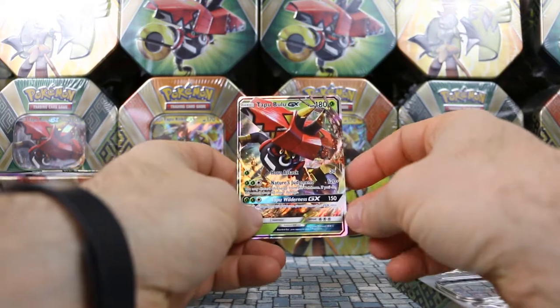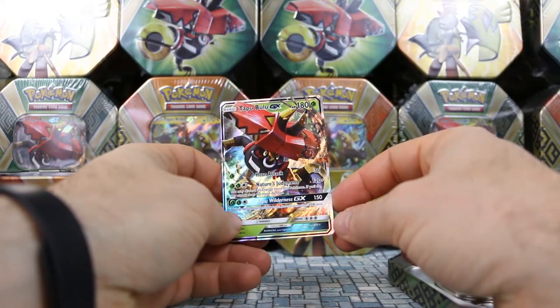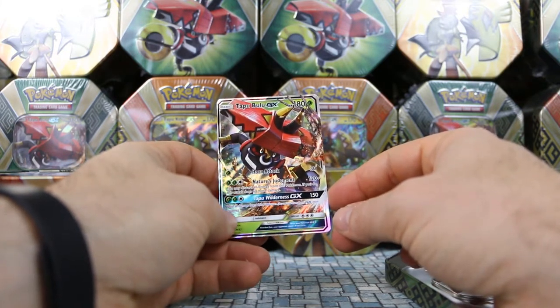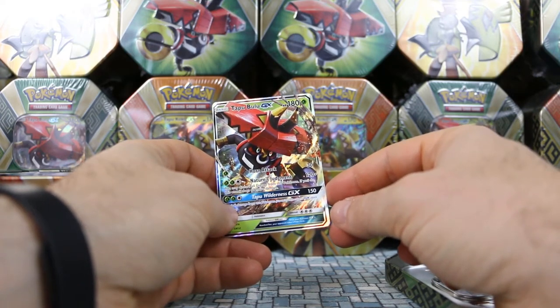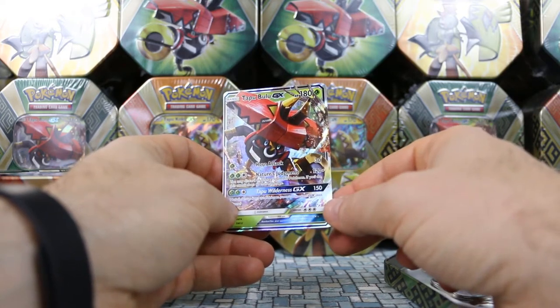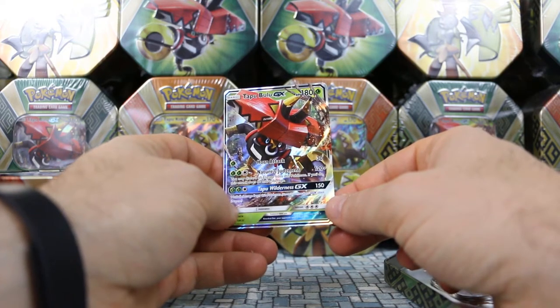Tapu Bulu has Horn Attack for one Grass Energy, does 30 damage. And then there's Nature's Judgment — two Grass and one Colorless — 120 plus; you may discard all energy attached to this Pokemon, and if you do, this attack does 60 more damage, so it can do 180. And then there's also Tapu Wilderness GX, 150, heal all damage from this Pokemon.